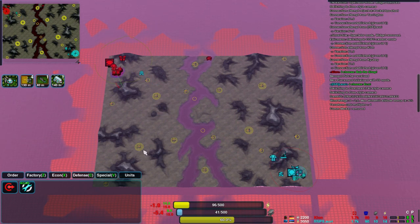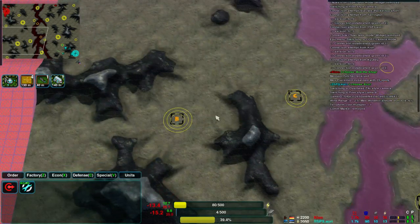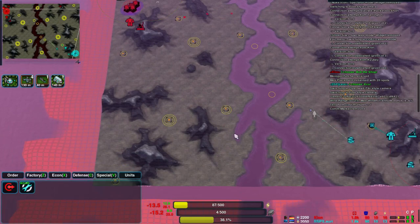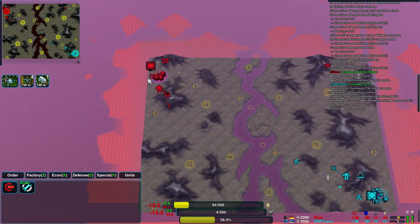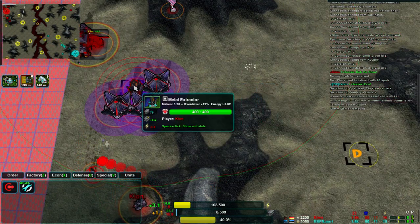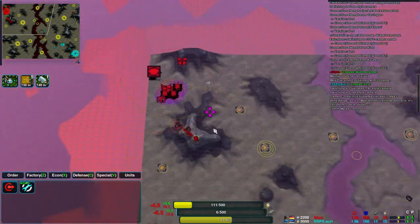You can see right from the start that each metal point has a different number of rings around it. The rings show how much metal you get from that point. So 3.46 is close to 3, there are 3 rings. 2.11, there are 2 rings. There are always the number of rings closest to how much metal you get per second. And you can really see that the metal extractors in the starting points, with their 5.2, they're the really big ones.